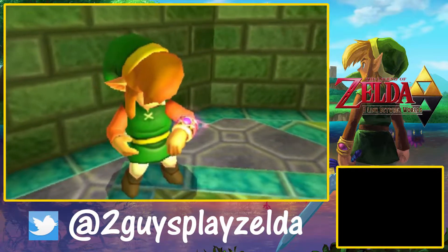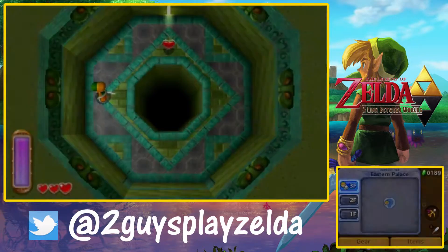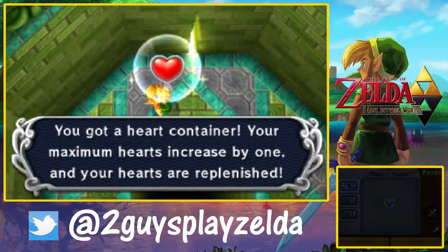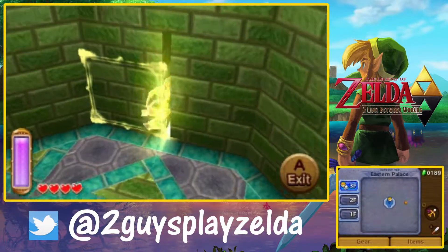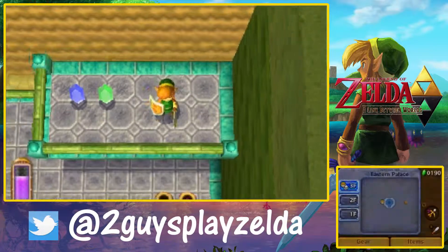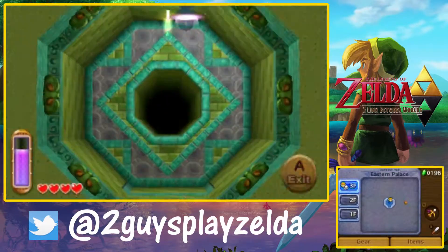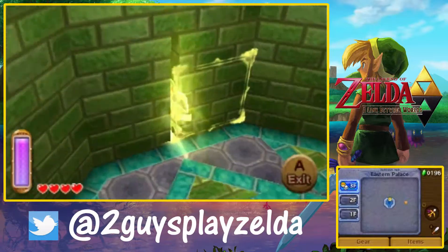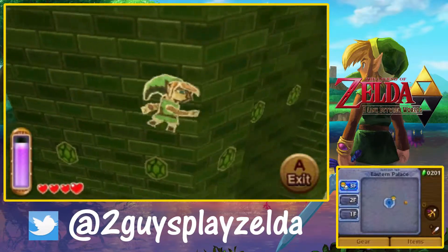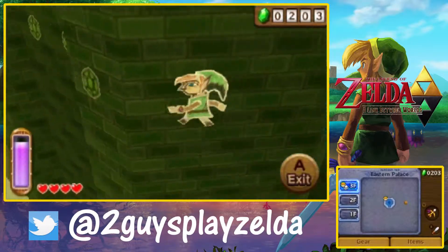I wasn't big on fighting Yuga in the first dungeon — me neither. Like, a couple games have done that, I'm not a huge fan of it, but I understand it, and I think it sets up the rest of the game very well. Obviously with getting the bracelet and being able to merge in and out of walls. It's funny though, because this bracelet was just some throw-off gift from Ravio — and even it smelled. What does that bracelet have to do with being able to merge through walls? I have no idea. It's not the first Zelda logic to not make sense. I don't think they ever really explain it either — you would think you get some history on it, but we don't get anything on that.